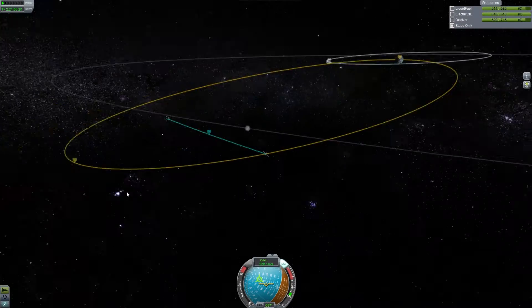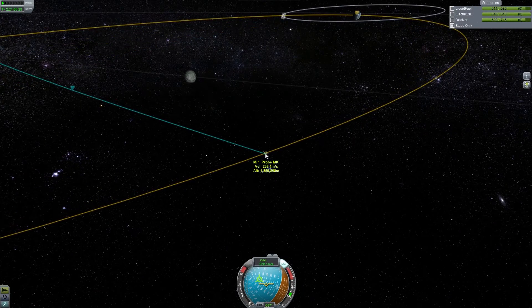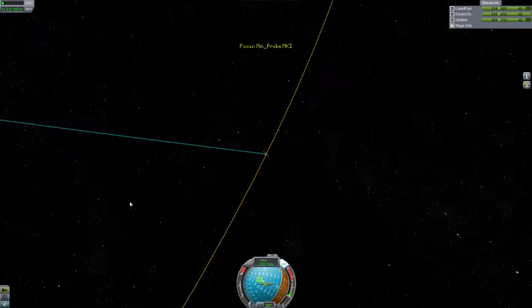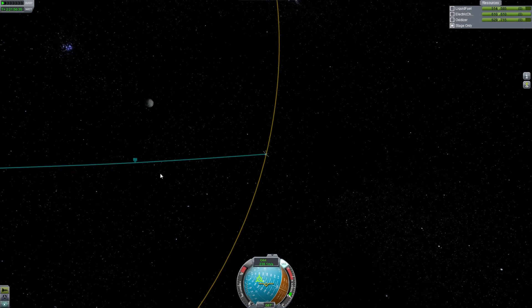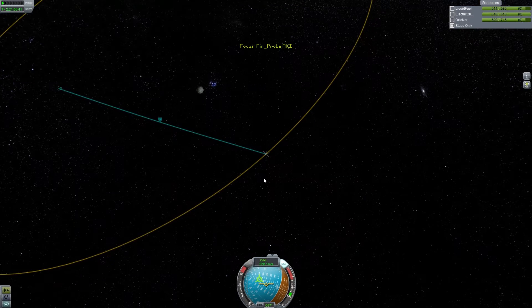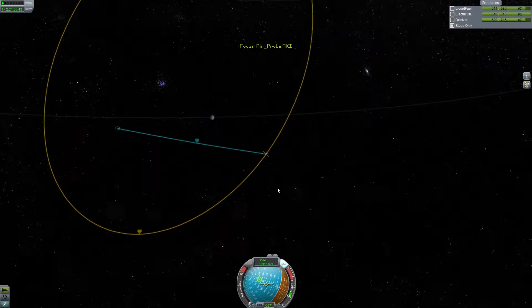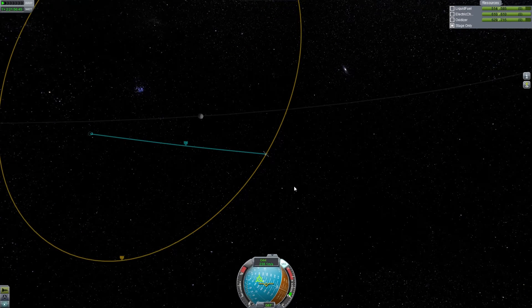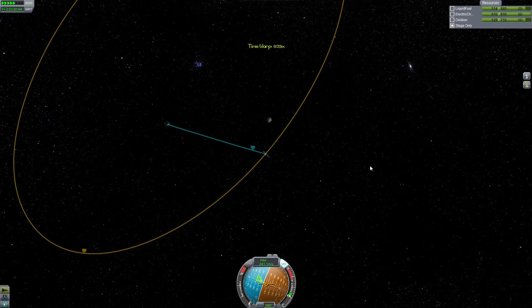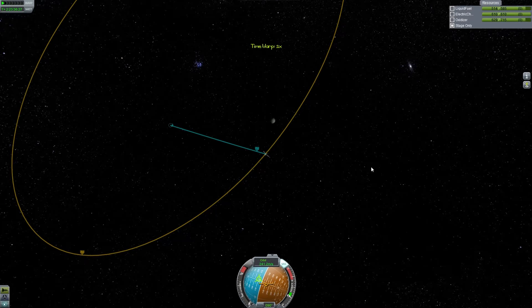This will put us into a pretty nice maneuver to get back to Kerbin. We're going to get to our periapsis on the planet. How much fuel do we have? I would risk a landing but I'm not quite feeling it. If I had a bit more fuel, maybe. So we're going to speed up time a little bit.